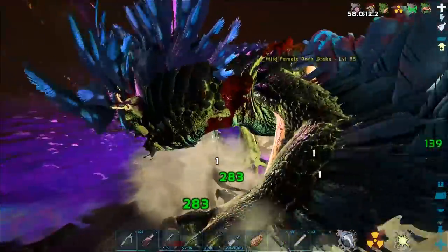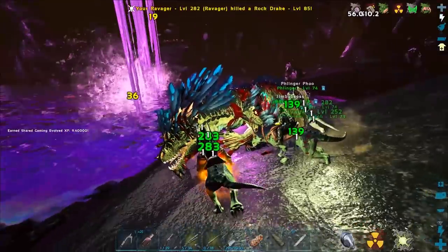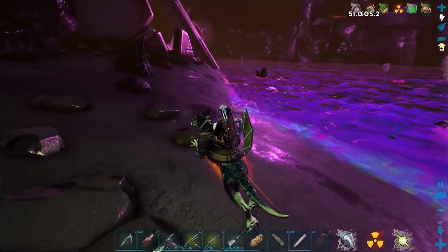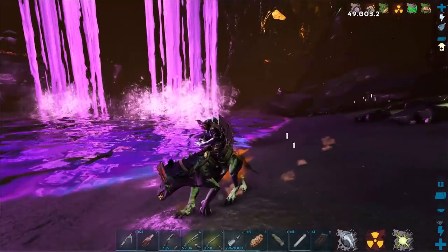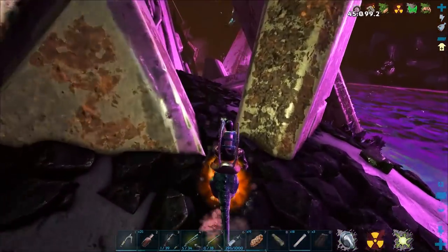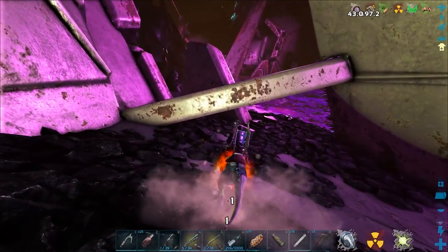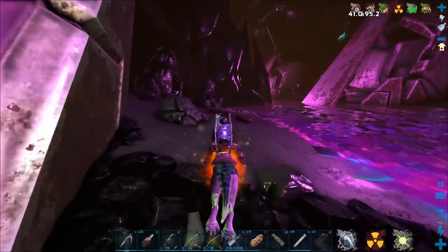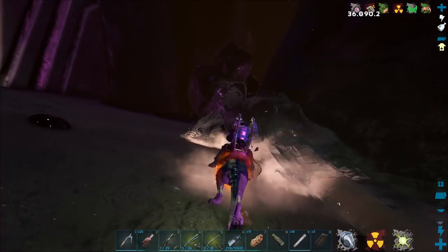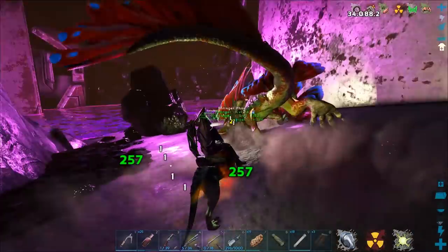I wonder — because I know with the tek armor on, you don't take damage inside the element. You actually recharge your element on it. But with a tek Drake saddle, what would it do? Probably recharge the saddle maybe, but also take damage. Oh wait — no, they don't need to be recharged, do they? It doesn't work again. I can't even remember. There's another Drake. All right, well we've got to find our way out of here somehow.